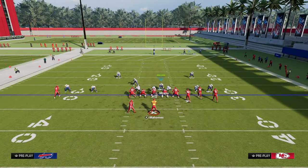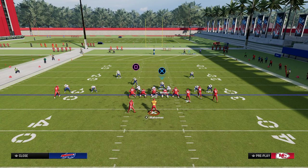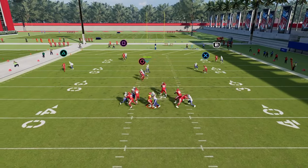Another underrated aspect of Spinner is the five-man version where you man this guy up onto the running back — and sometimes you'll get a nice little disengage off the defensive line.